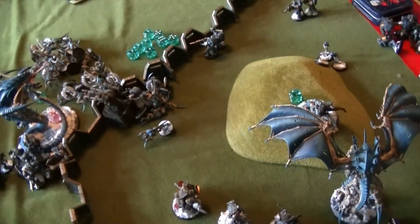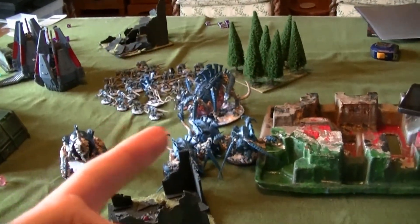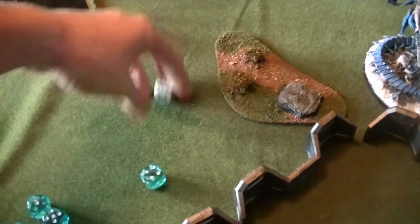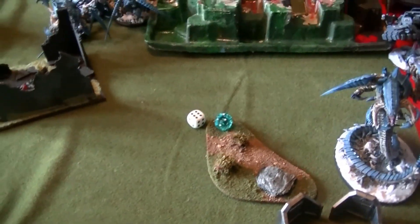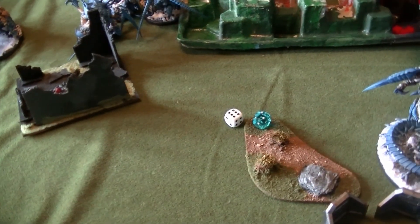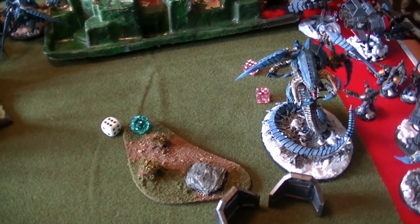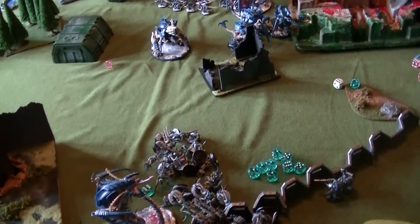Going into the shooting phase now, starting with the Lone Wolves - Missile Launcher and Lascannon at the Tervagon. How many wounds has he got there? Two. Both hit, needing 2s - 2 wounds. You've got cover saves, over 5 up. 3 up. I forgot that as well. I would have rolled and he would have lost the Winged if you'd have reminded me.